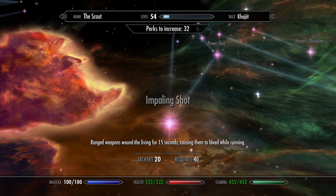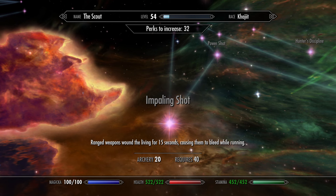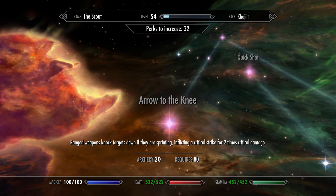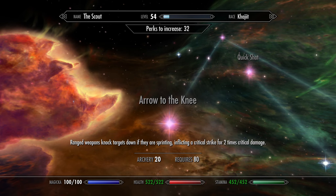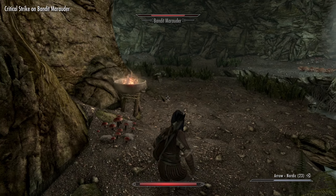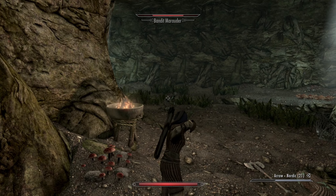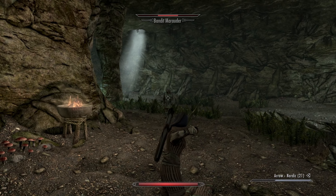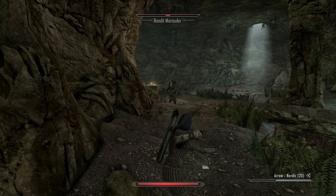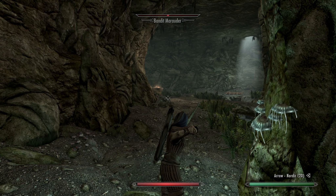You can also choose to specialize in long-distance or close-distance archery. For stealth archers we have Far Shot, Impaling Shot, and Arrow to the Knee. Albeit very funny, the Arrow to the Knee perk is so situational and rarely useful it is almost not worth taking — it makes enemies who sprint fall to the ground. Enemies sprint towards you mainly if you have a long distance to cover, which means you are probably a stealth archer who will get rid of them in one or two shots regardless.